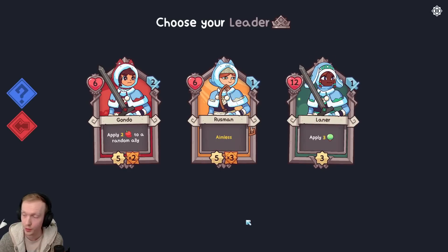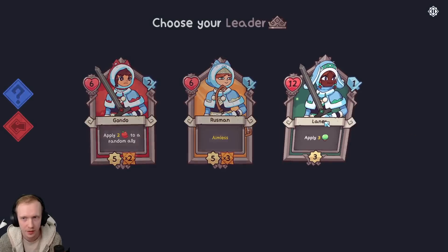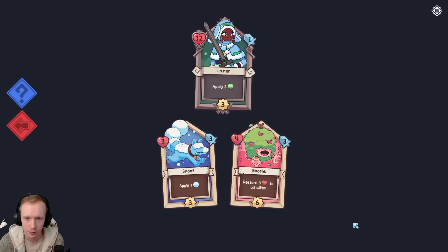The demo is actually really hard, I gotta say. It's really difficult. There's a pretty good chance I'm going to lose here, honestly. I want someone who attacks quickly - I've noticed that. Let's try this. I haven't tried with the poison very much. And then we get to pick one more ally to come with us.